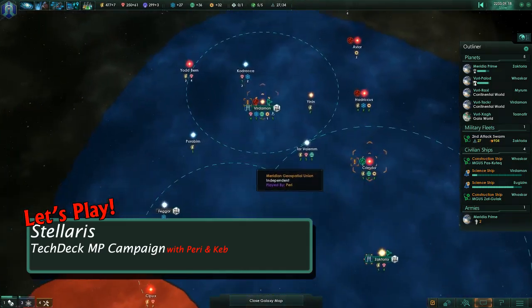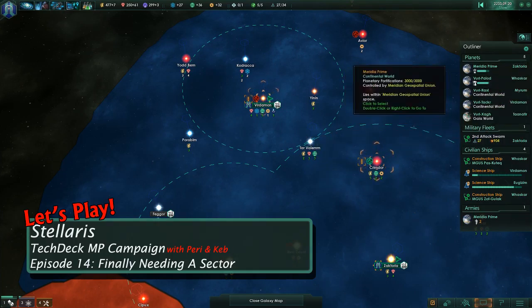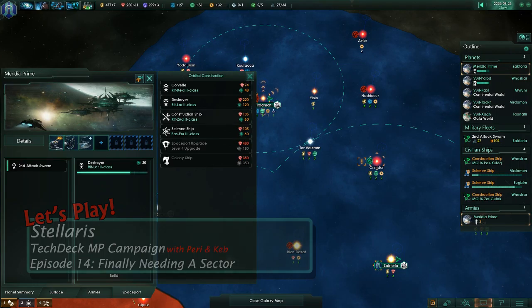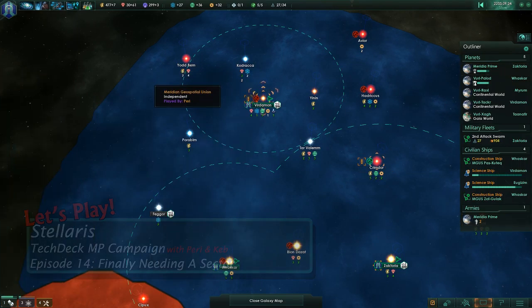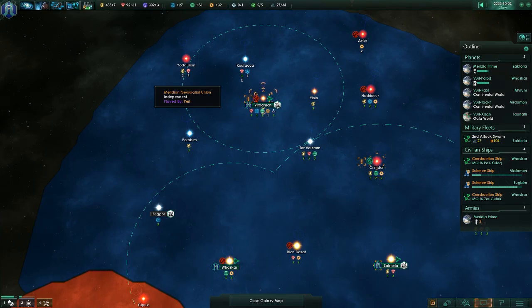Rapidly becoming the 'Can I Tick Off a Fallen Empire Quick Enough' campaign. But if we keep building Destroyers, we still have no chance. For those watching who don't know, fallen empires are ancient empires that went into space, did their business, and then went dormant. They're basically neutral, they don't do much, they don't build anything, but they so overpower you that if you're not careful, they can crush your fleet.